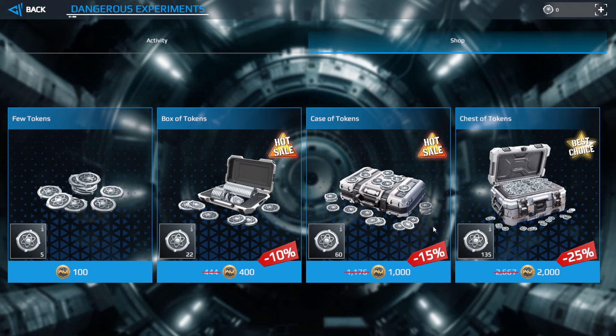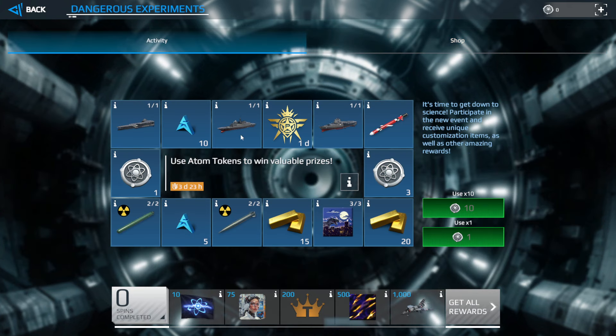Here are the prices in Indian currency. This may vary according to your country and region. In my country, converting to dollars: the smallest pack is around $1–$1.50, the next is around $5, then around $12–$13, and the largest is around $24–$25.